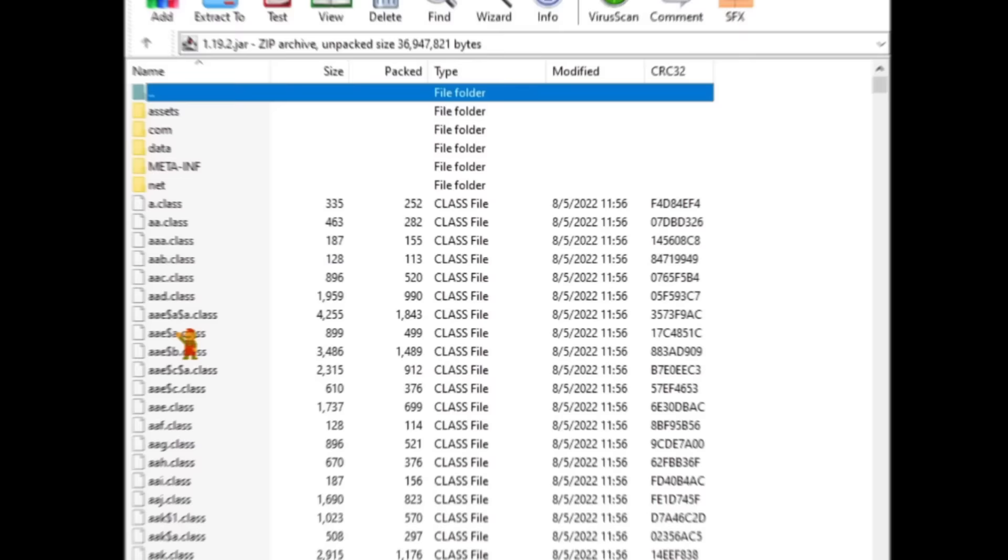But this doesn't mean we can just start deleting any file we want, because some of the files are required just to get the game to open. Which meant I would need to manually go through the five folders and 6,814 class files to see what could be deleted and what couldn't.